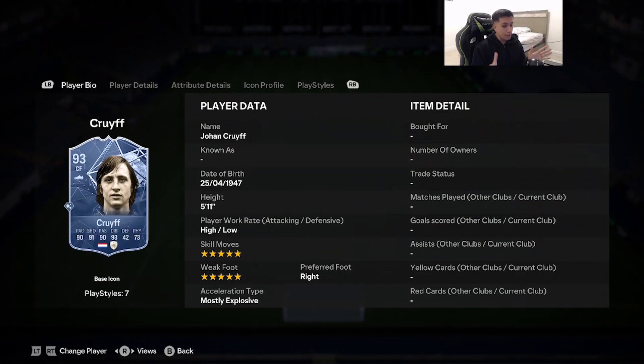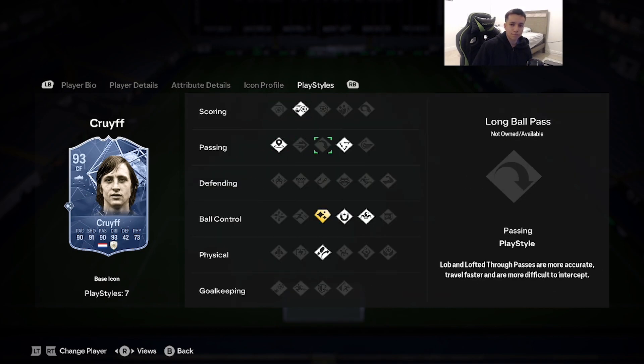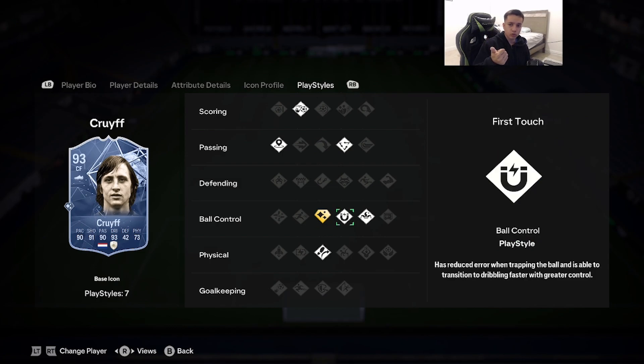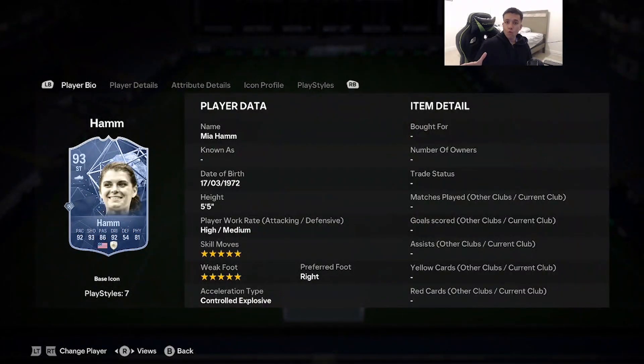Number 5 is going to be controversial — 93-rated Johan Cruyff. 5'11", high/low, 5-star skill moves and weak foot, right foot, mostly explosive. Stats: 90 pace, 91 shooting, 90 passing, 93 dribbling, 73 physicality. He has chip shot, incisive pass, tiki-taka, flare, first touch, trickster, and trivela. Cruyff this year is way better than last year — they gave him a nice finishing boost. He feels top-tier on the dribble, his scoop turn animations are glitchy, and he gets past defenders with ease.